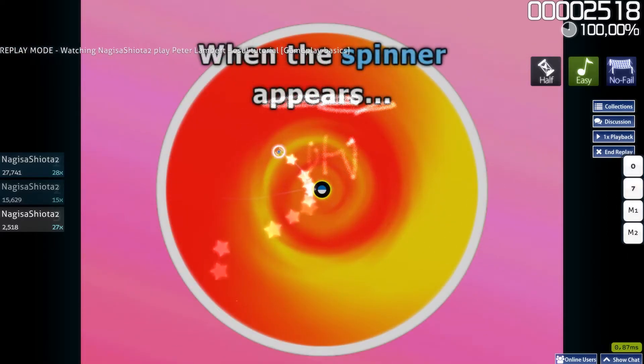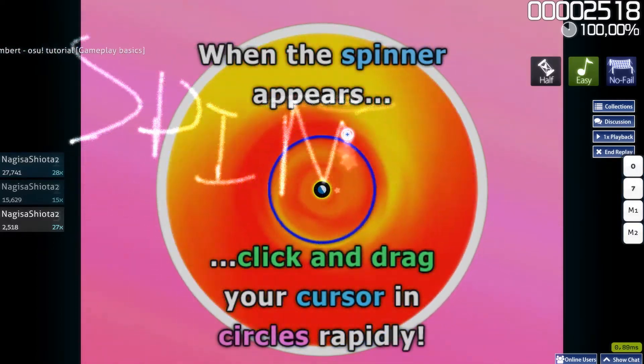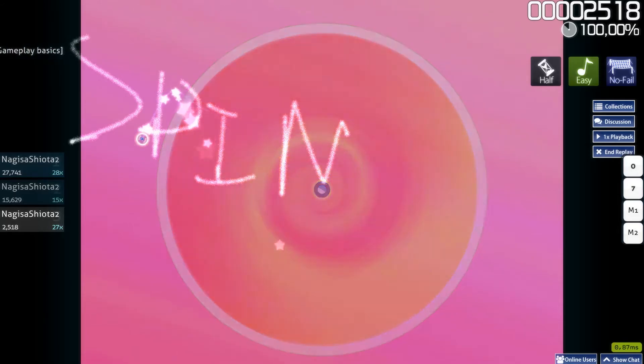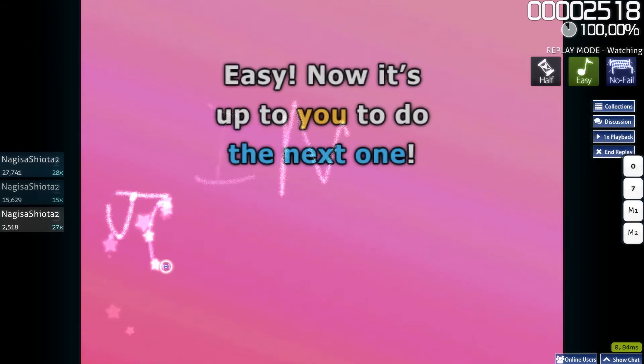When the Spinner appears, click and drag your cursor in circles rapidly. Easy! Now it's up to you to do the next one.